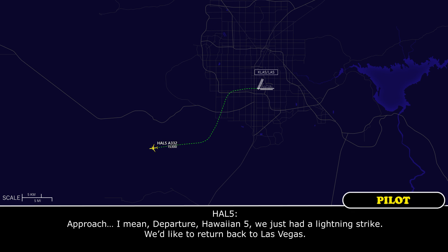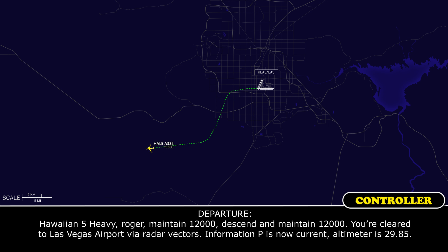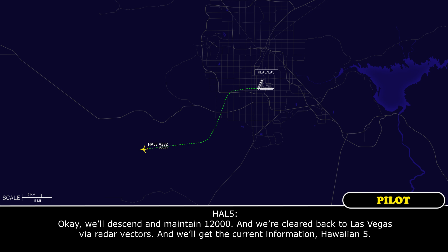Departure, Hawaiian 5. We just had a lightning strike. We'd like to return back to Las Vegas. Hawaiian 5 Heavy, roger. Maintain 12,000. Descent and maintain 12,000. You're cleared to Las Vegas airport via radar vectors. Information PAPA is now current, altimeter 2985. We'll descend and maintain 12,000 and clear back to Las Vegas via radar vectors. We'll get the current information, Hawaiian 5.